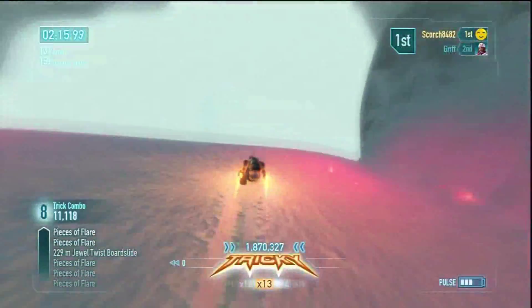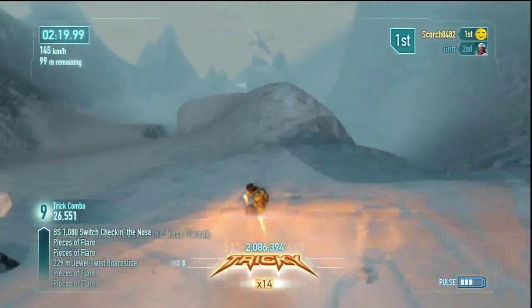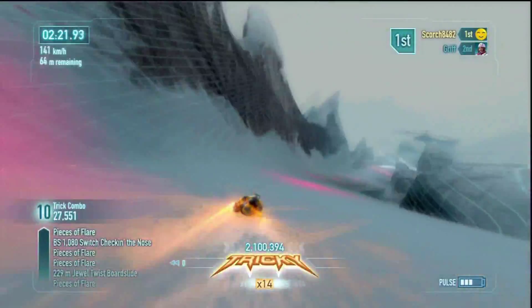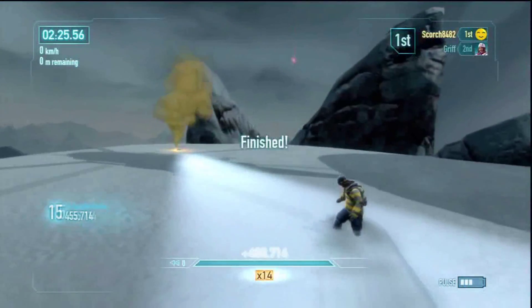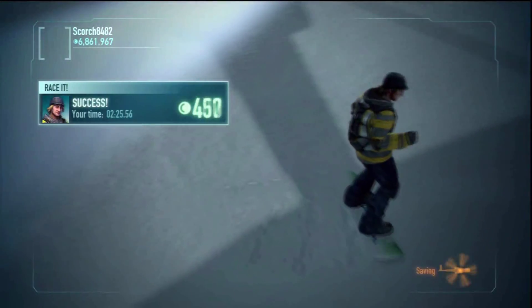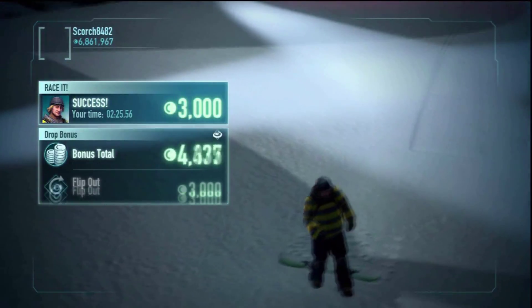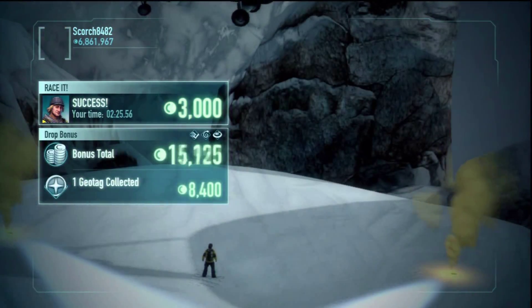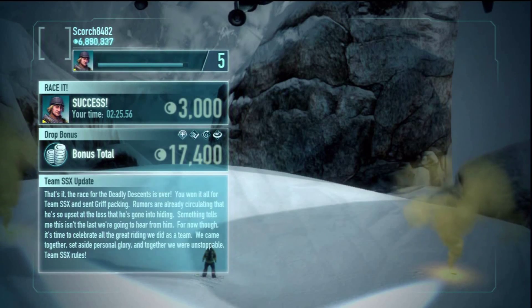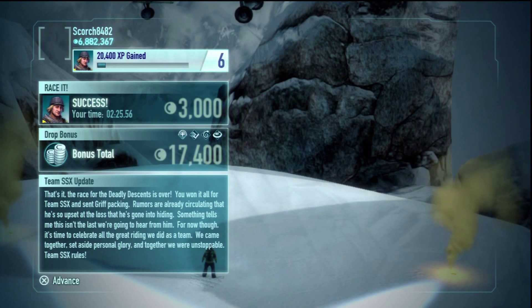My final tip is: Uber is very helpful on this run, but it is not the key to victory. Safety and control is. You're much better off finishing without falling into a crevasse at all than using Uber the entire time. So guys, that sums up my Deadly Descent down Aoraki. I apologize for it being such a long video — I generally don't do this, but I had a lot of tips for you guys. Please comment, rate, and subscribe. And most importantly, thanks for watching.